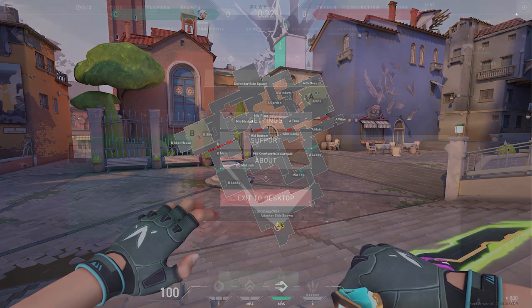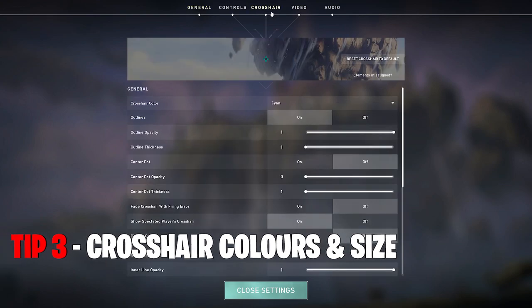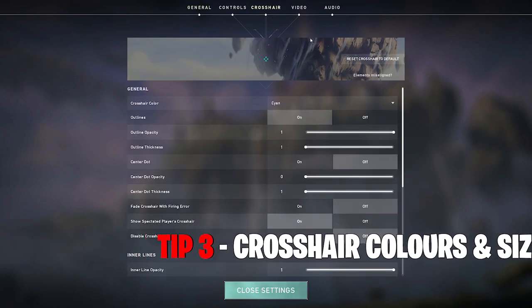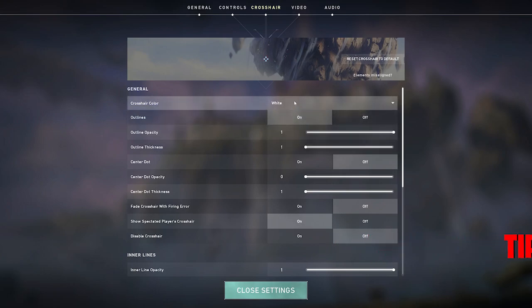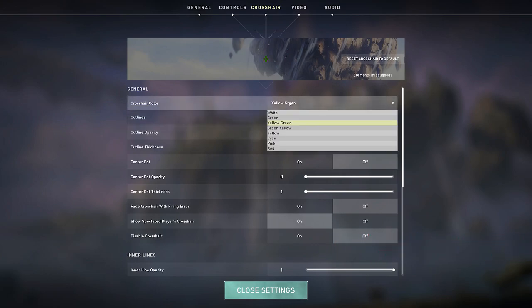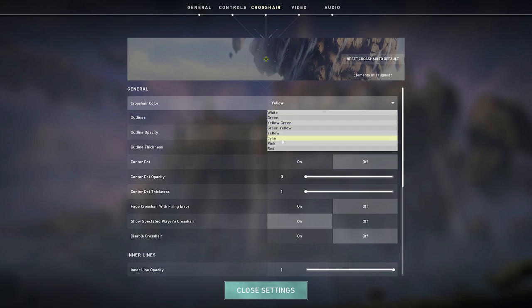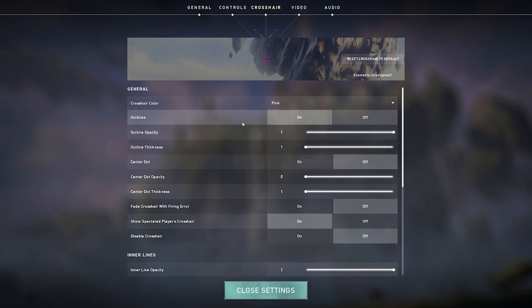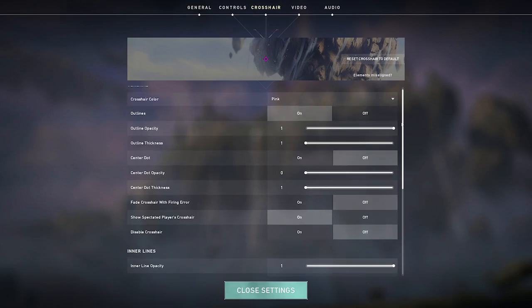Tip number three has to do with your settings. In every FPS game, my advice is to jump into a practice lobby or the shooting range, and play around with the color, crosshair, the size of the crosshair, and different assist options — whether you want a dot center, movement correction, or firing correction. That is all up to personal choice. Make sure you set up something that you're fairly comfortable with.